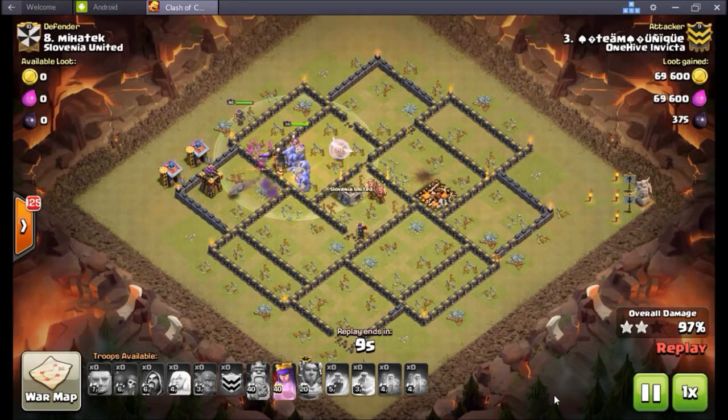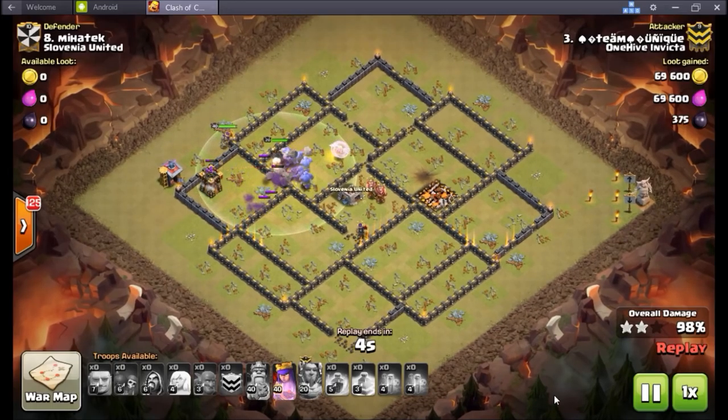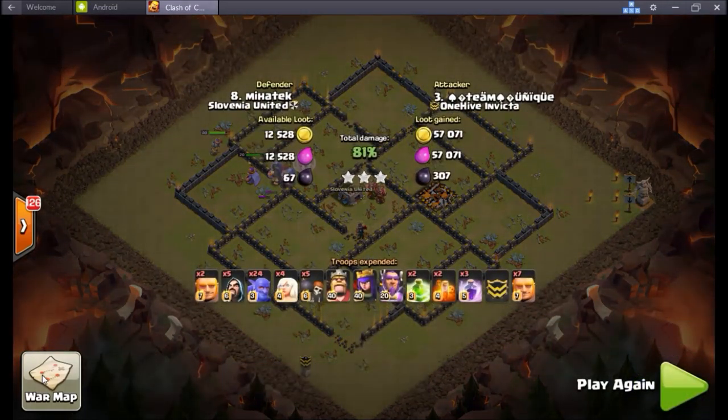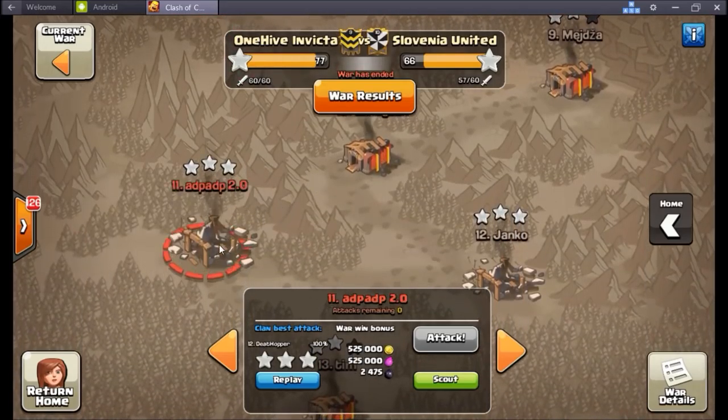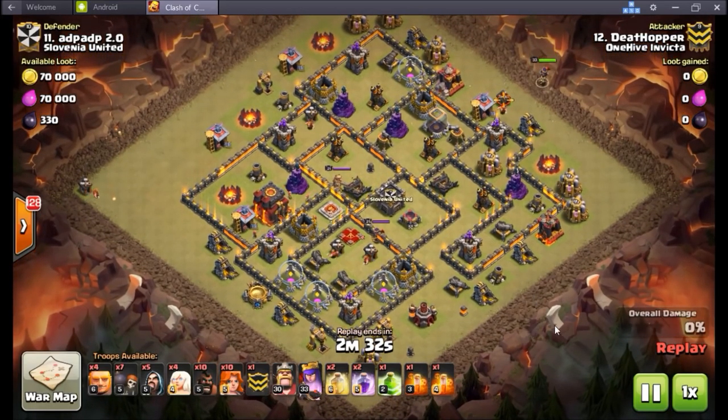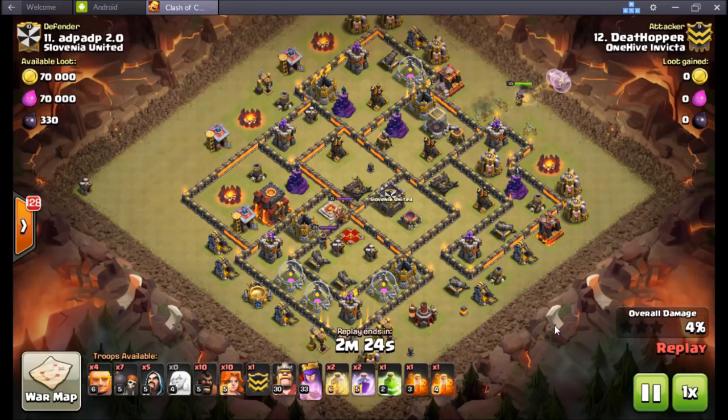At the TH10 level, it gets really interesting. Town hall 11s can now dip down with maxed air attacks — balloons level 7, which also came in this patch. With TH10 bases geared heavily toward defending valkyrie attacks, air is now a viable option for TH11s attacking down. This means TH10 base building is going to be really tough now.